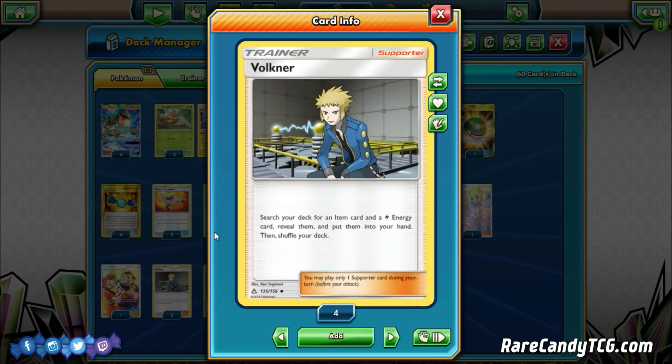The last part of the supporter line is two copies of Volkner: search your deck for an item card and a Lightning Energy card, reveal them, and put them into your hand. One nice thing about this deck is that a lot of times it can just kind of live off the board. As long as you have a Rayquaza and Vikavolt in play — or like two Rayquazas and a Vikavolt — you really don't need too much other than energy every turn, which your Vikavolt kind of fulfills. Volkner is really nice because we usually only need like a Switch in case of a Guzma, or a Rare Candy to get our Vikavolt into play — or we might have Rare Candy and this will allow us to grab an Ultra Ball. Most of the time the deck can live off the board, and even though this is a slower supporter, it gets the job done just fine.